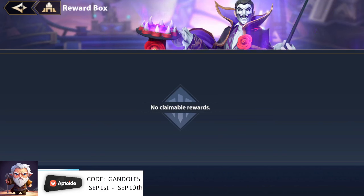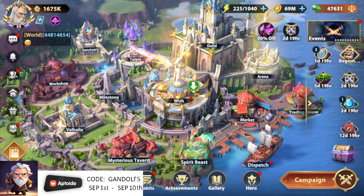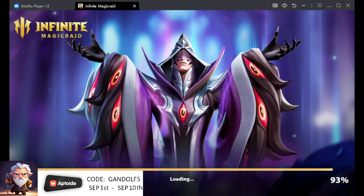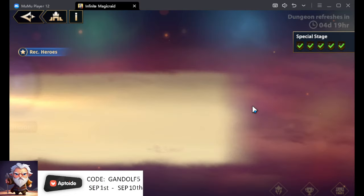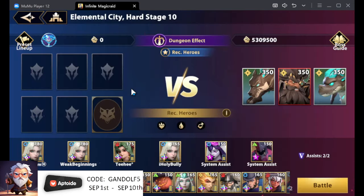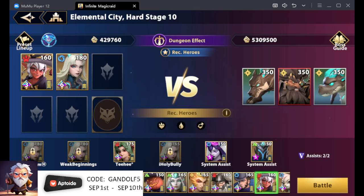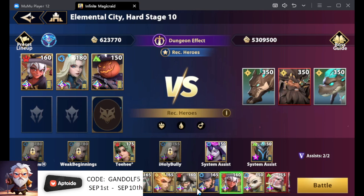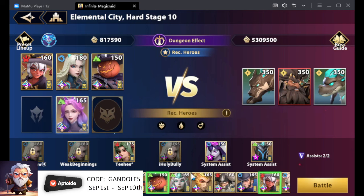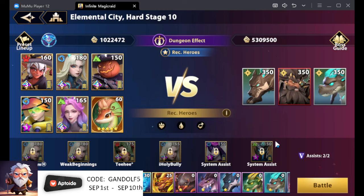Just give me a sec while I switch over to another account. Let's go straight to Elemental City and show how this becomes super easy. Let's grab our Airtos, Little Jack, Big Jack — let's see how fast we can kill this boss. Let's bring all the stuff that can boost damage. Something along these lines — this is going to go crazy. I probably should have brought Lydia because Lydia wastes an extra turn.